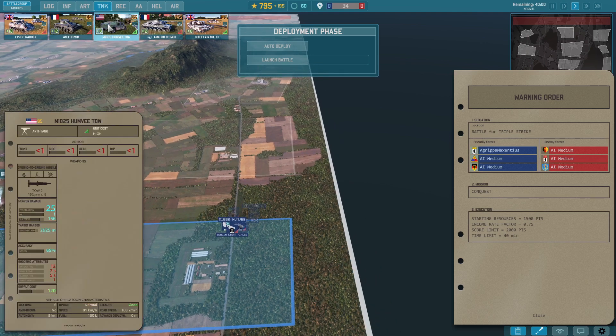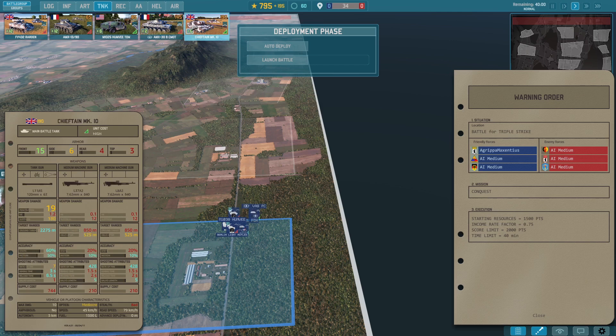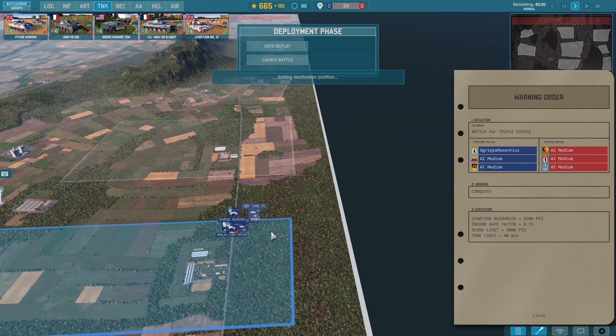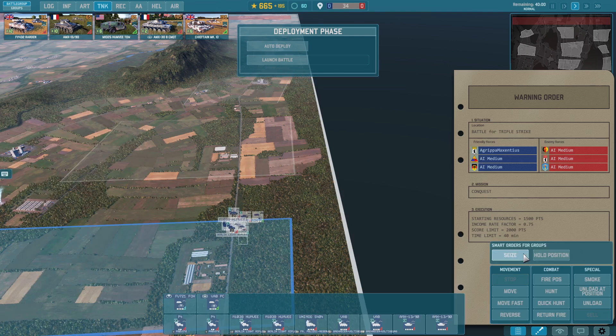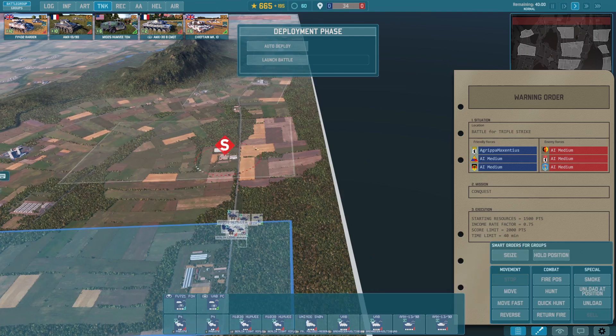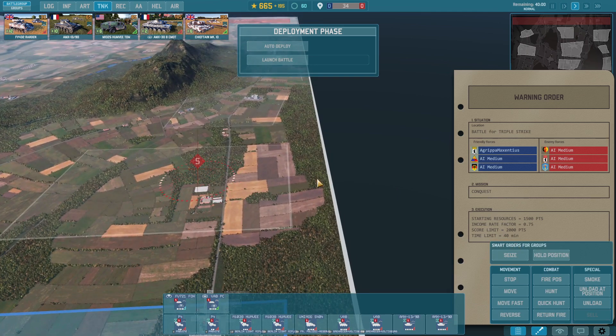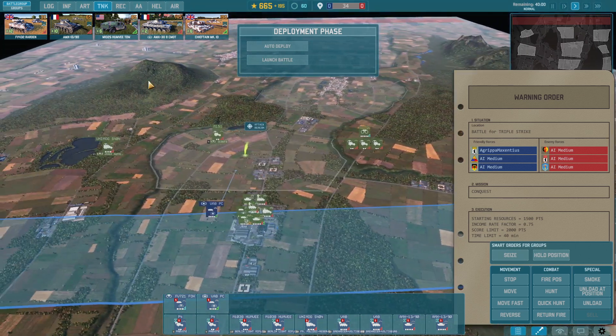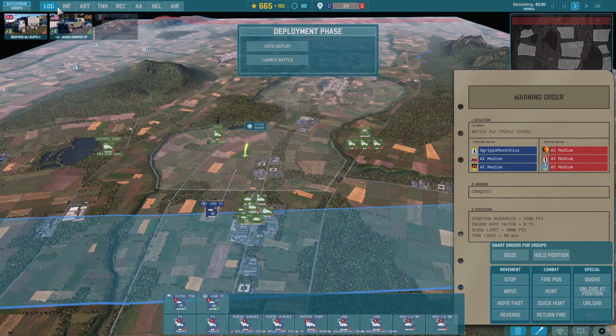I haven't tried these AMX tanks before. I like the British Chieftains — absolutely incredible — but they're expensive, so we'll trust the French AMX tanks for this area. There's a new system now where we can simply seize locations, giving command priority to the officer and letting them make their own choices. It's an absolutely beautiful addition.